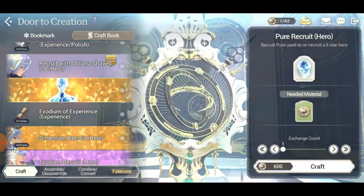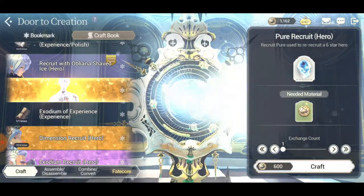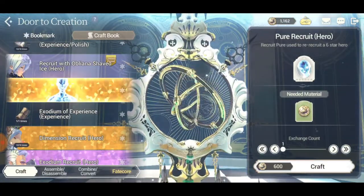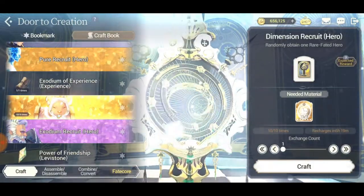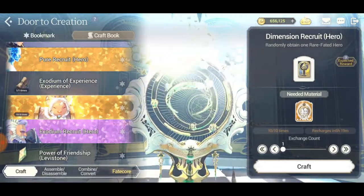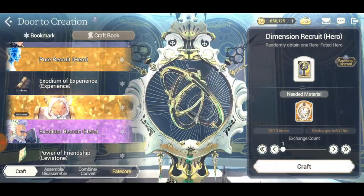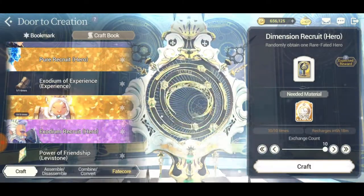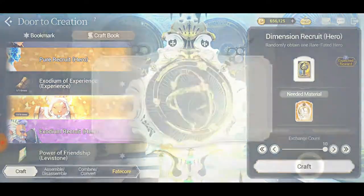I do want to try to summon for a six-star hero but we just need a little bit more. We're going to get that in a bit - we got the money for it. For now we're here for this. I always only summon for 10 dimension recruits - there's no point summoning for one, two, five, six, eight. Just summon for 10. If you have 10s, just wait it out.